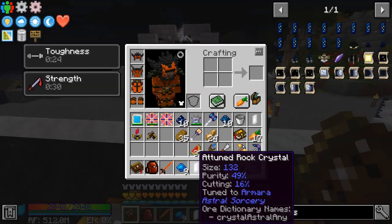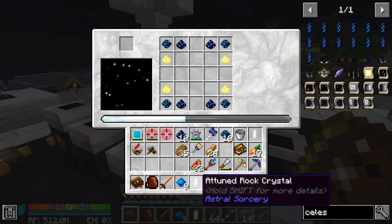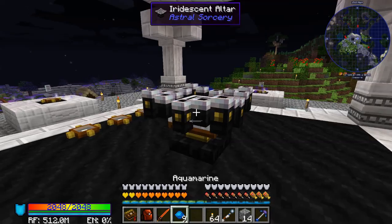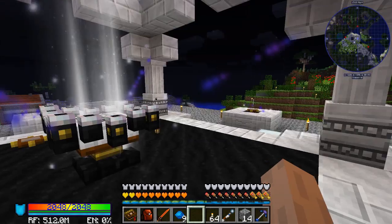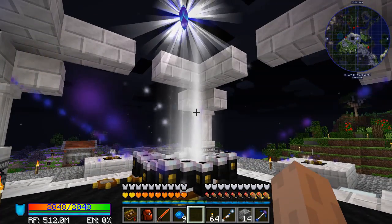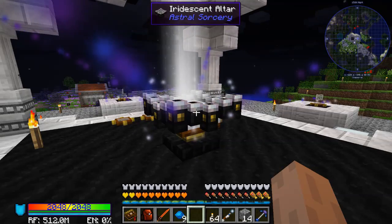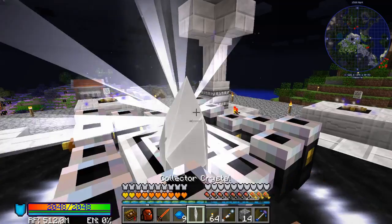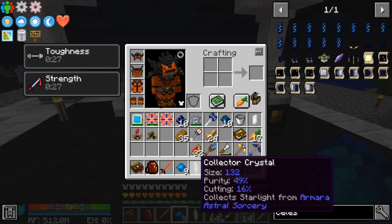There we go — now we have our Crystal attuned to Mara. We'll come back over to our table and put it right in the middle. You see there's our Collector Crystal on the right hand side of the table, so let's right click it and get it. They're quite big, as you can see. Oh — it does have purity and size. Okay, never mind what I said — that does make a difference.